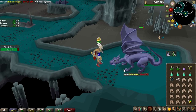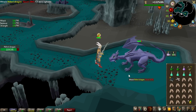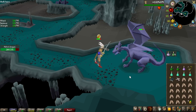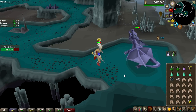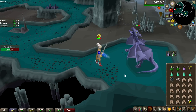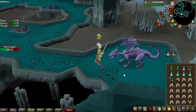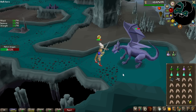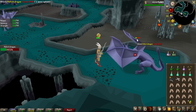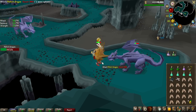You might be wondering why I am using the Osmumten's Fang versus dragons when there is a Dragon Hunter Lance. Well, we ran some DPS calculations, and the Osmumten's Fang is so accurate that it is actually better DPS by quite a good amount on Mithral Dragon. So as you can see, the kills are not that bad with the Fang, and that is why I'm going to be using it.